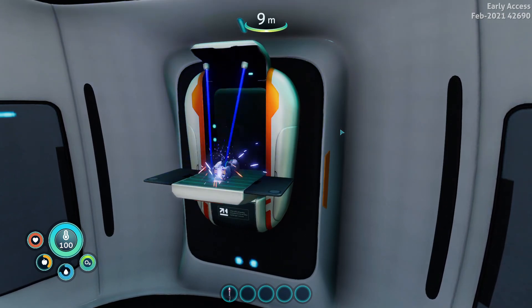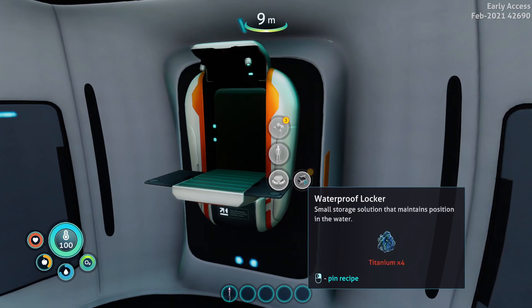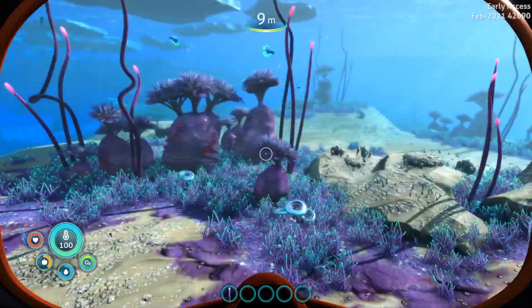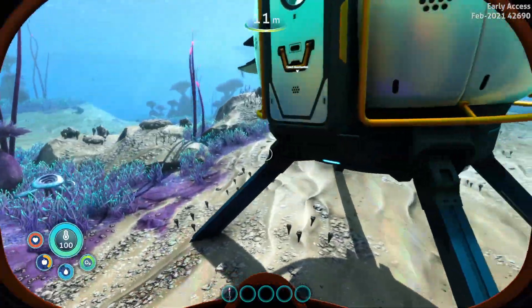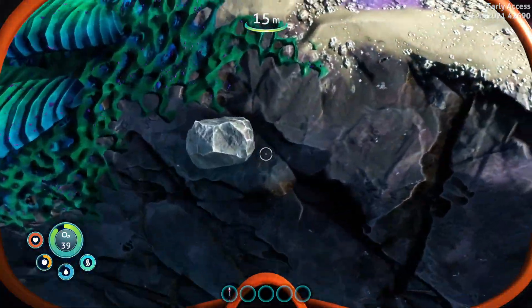Craft a battery — there we go. Oh, that's cool, a little crafting animation. I like that a lot. Deployables. We need titanium — that's one thing. For titanium, if I'm not mistaken, you just need to go and find stuff like this. I'm guessing it's random, maybe?